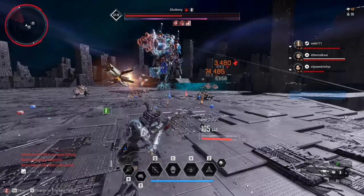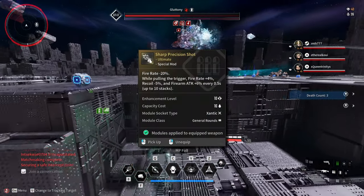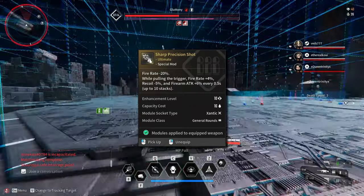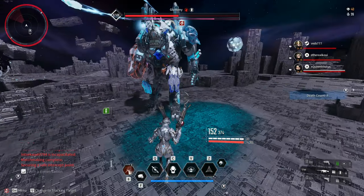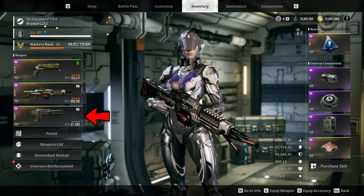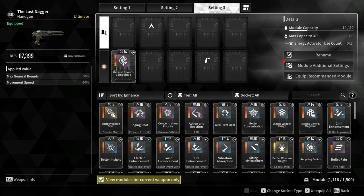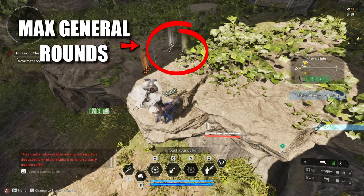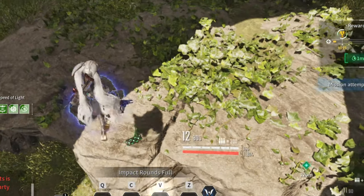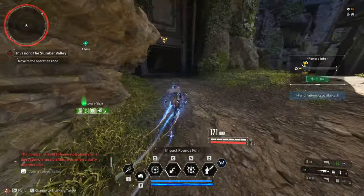This weapon eats up a lot of bullets, especially with the module Sharp Precision Shot, so your ammo reserve will deplete pretty fast. To increase the ammo reserve, equip any general rounds weapon like an SMG, assault rifle, machine gun, or handgun. In my case, I'm using the Last Dagger with the modules General Rounds Compulsive and Max General Rounds, which increases the ammo reserve by 110%. Every time you see general rounds ammo on the ground, swap to that weapon and it will increase your total ammo reserve.